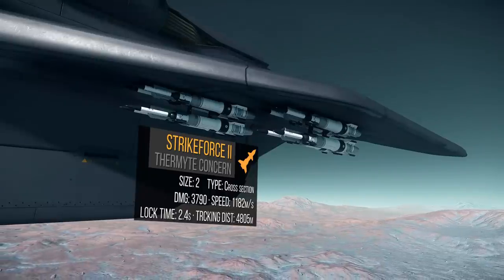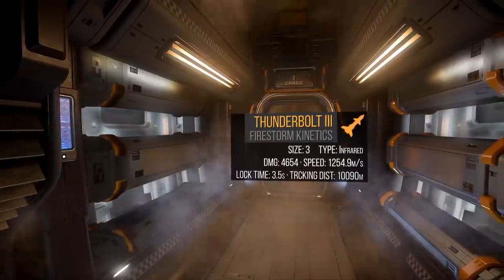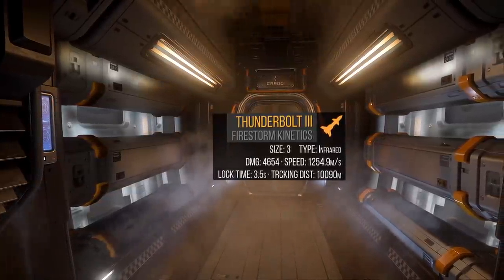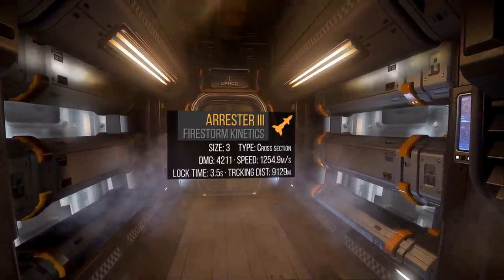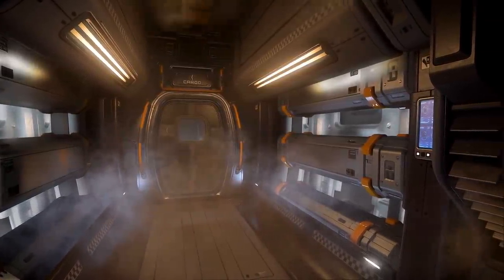Inside the hull of the MIS we have 2 missile silos holding 2 size 3 Thunderbolt 3s. I'll be swapping them out for Arrestor 3s. Arrestor 3s are size 3, cross-section, do over 4,600 damage, have a 3.5-second lock time and an over 10,000-meter lock range.